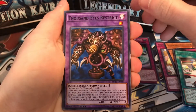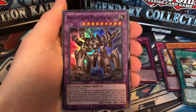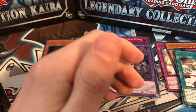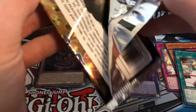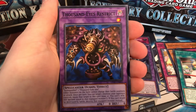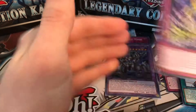Next pack: Thousand Eyes Restrict, Ancient Gear Ultimate Pound, Arm Dragon Level 5, Ancient Gear Megaton Golem as a super, and Ancient Gear Frame — definitely an Ancient Gear heavy pack. Following pack: Perfectly Ultimate Great Moth, Arm Dragon Level 7, Thousand Eyes Restrict, Ancient Gear Ultimate Pound, and Corrosive Scales.